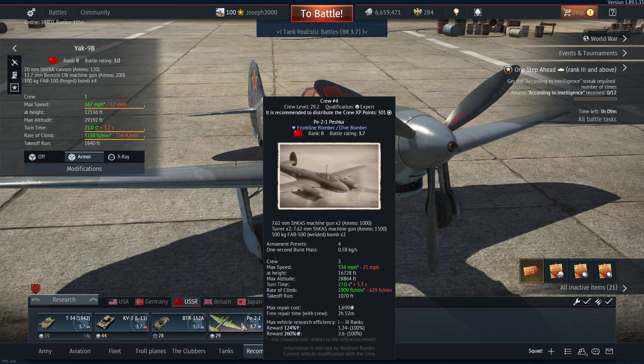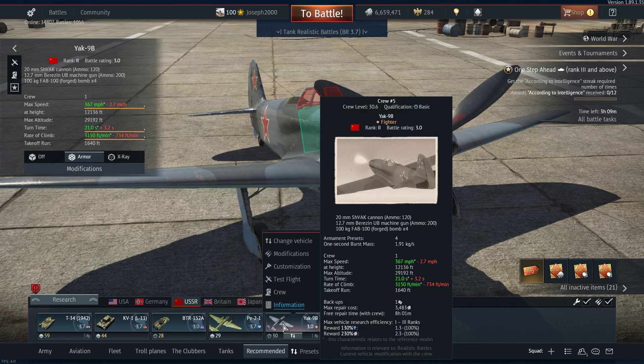The Pe-2: get in, drop your bombs, and get out. The Yak-9B: drop your bombs and become a fighter. Those are my recommended tactics.